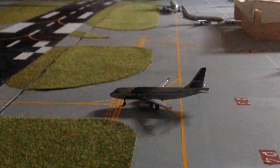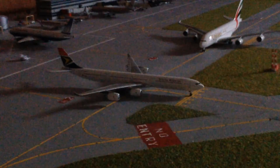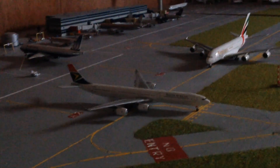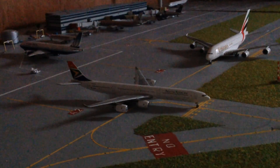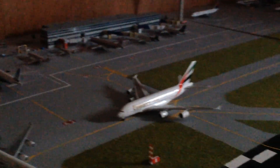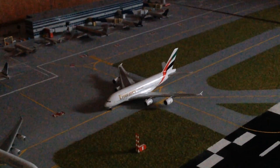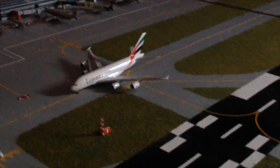Holding short we've got Spirit 1819 going out to Fort Lauderdale. Also holding short we've got a South African A340-600 going off to Cape Town. Then behind that, just arrived and going into stand Alpha 2, we've got an Emirates A380 just coming in from Dubai via Charles de Gaulle.